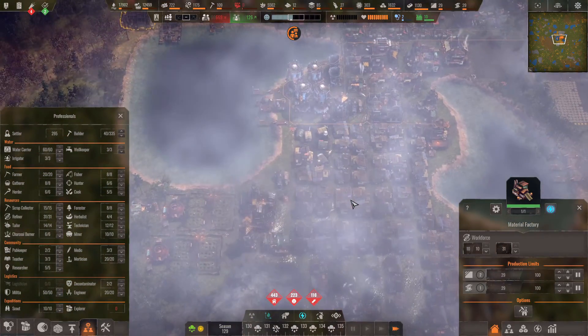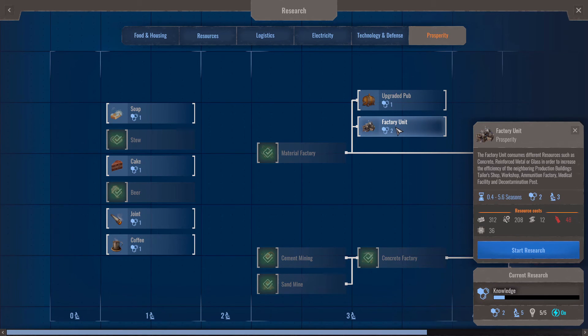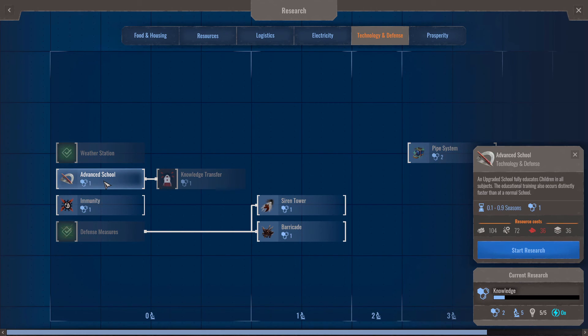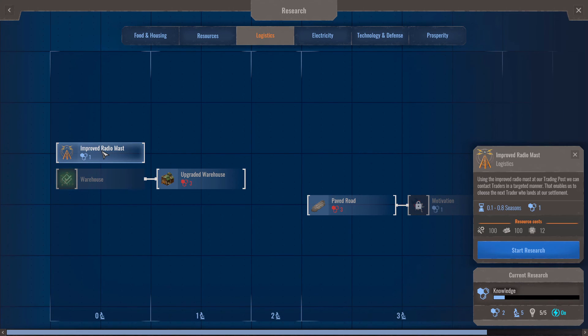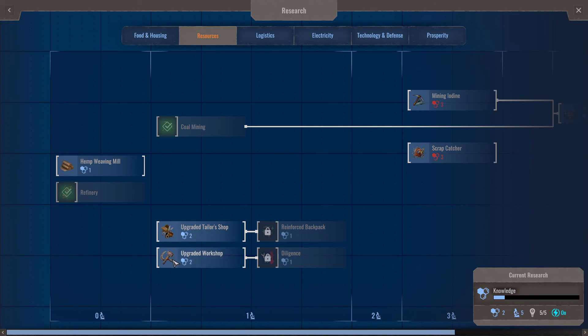Hopefully in the next episode we'll get the beacon done and then we'll see what else we've got to do task-wise. I should have some research going as well. The factory unit consumes resources like concrete, reinforced metal, or glass to increase efficiency of neighboring production buildings. The upgraded pub produces consumer goods like beer, hard liquor, or joints to increase settlers' confidence. An advanced school educates children faster than a normal school. There are also options for radio mass trading post and upgraded warehouse — those would be nice too.